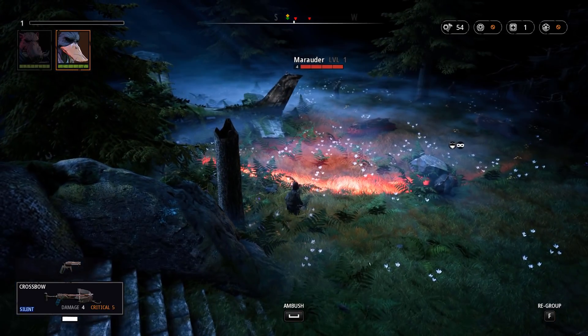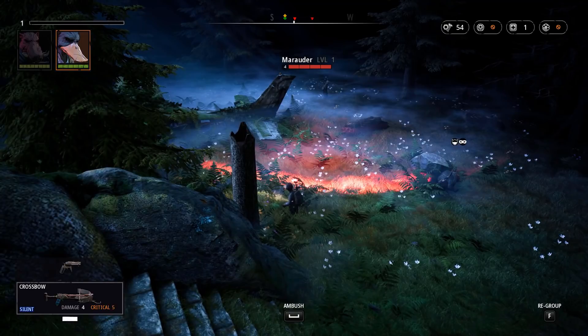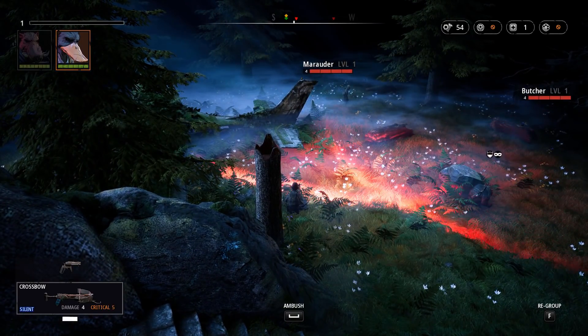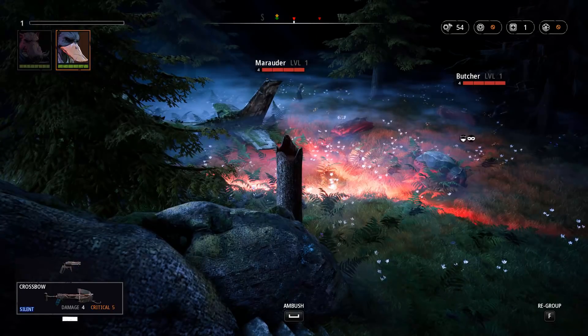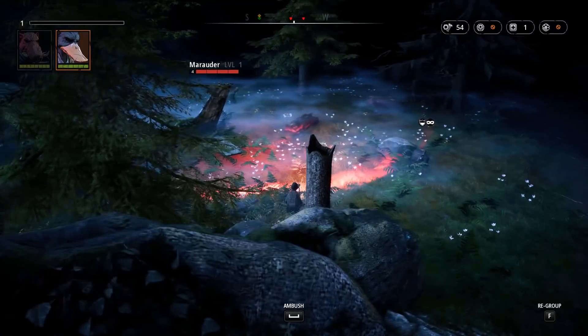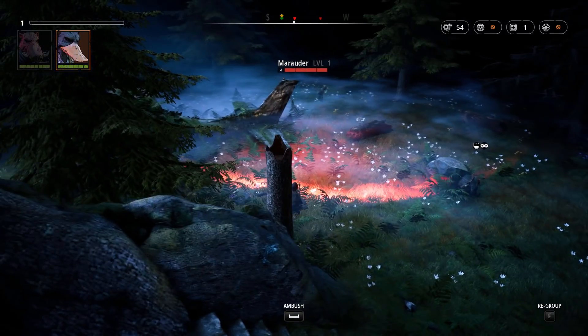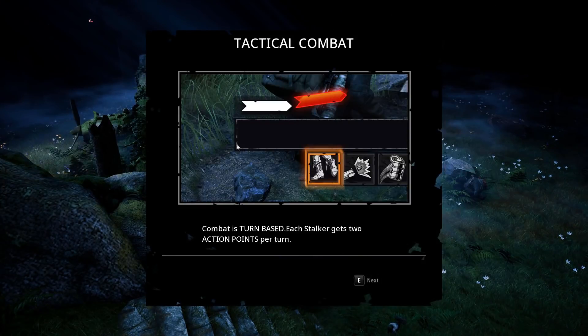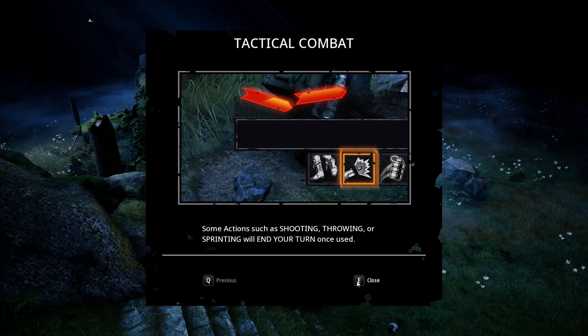They've been very open about the fact that this is heavily inspired by XCOM, but that's fine. When Dux is in hiding, the other guy can't see him. I'm not sure I can find good cover, but let's just take the shot. Combat is turn-based — each stalker gets two action points per turn. Some actions such as shooting, throwing, or sprinting will end your turn.